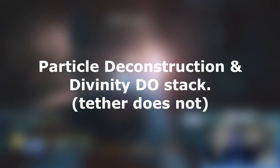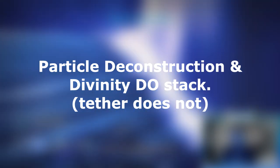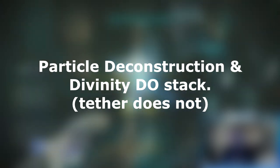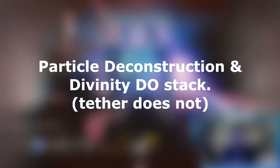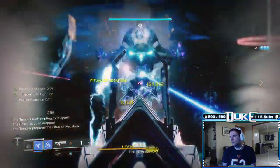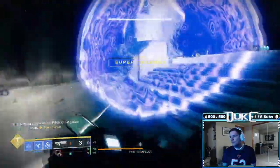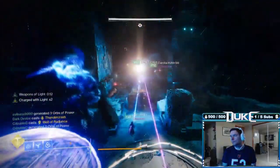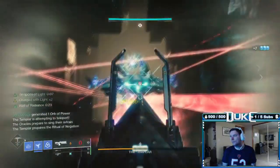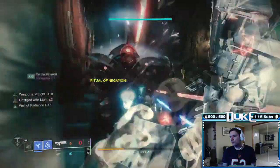Moving away from material-based information, tip number six is one that can confuse a lot of people, mainly because the interaction has changed this season and only works in one direction. As of the making of this video, particle deconstruction and divinity debuffs do stack with each other. Honestly, this feels like a bug that may or may not go away at some point this season, as no other debuffs stack with each other — but for now it works, and only if particle deconstruction is applied before the divinity. Therefore, if you're trying to run both of these debuffs, make sure whoever uses divinity waits a second or two to allow someone to apply particle deconstruction before using divinity on the enemy.